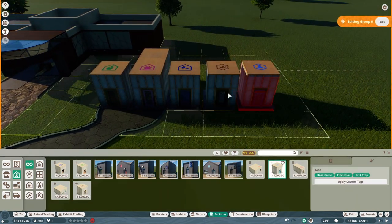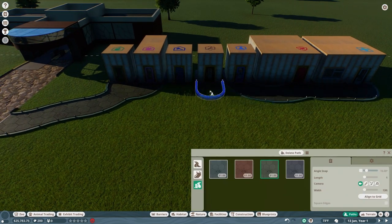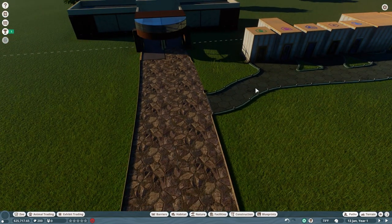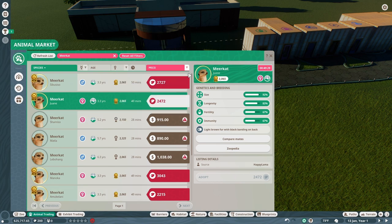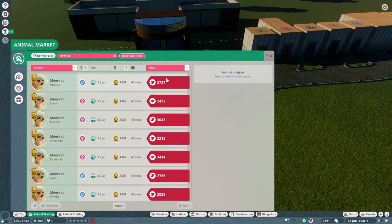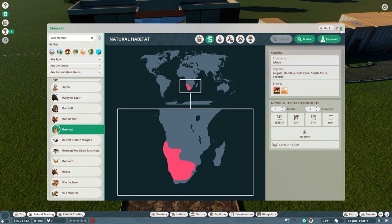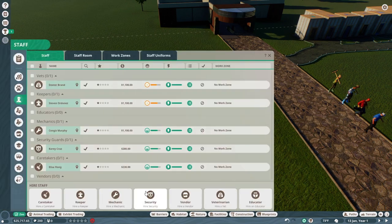The first animal we'll be putting in here — if you haven't guessed from the name — the zoo is going to be called Meerkat Manor, so we will be having meerkats. I'm now looking up a pair that will work before setting up their habitat. There's a show called Meerkat Manor where they film meerkats, and this will be like my own little series — involving other animals too, not just meerkats. I'm hiring staff right now to get research going.